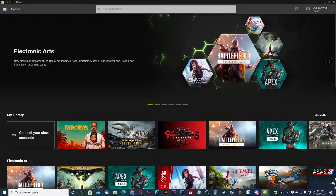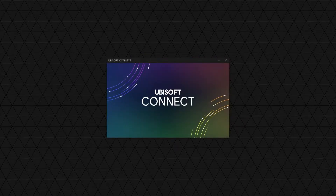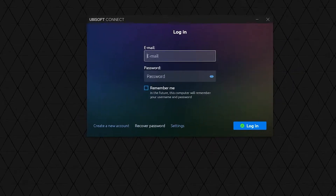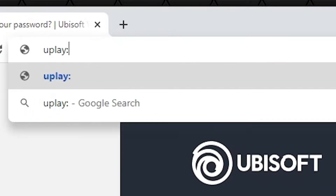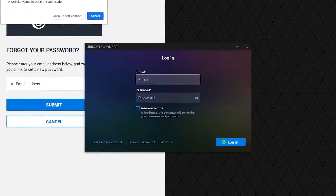The first thing to do is start the game on GeForce Now. Once the Ubisoft Connect loading screen comes up, don't log in just yet. Hit the Recover Password button on the bottom, and a browser window should come up. Now in the address bar of that browser window, type uplay://open. Hit enter, but do not hit that confirmation yet. Let it stay open and go to the Ubisoft Connect window.